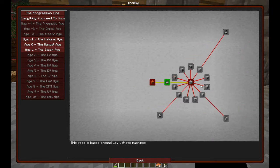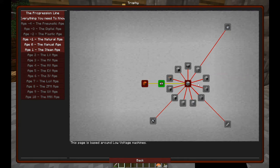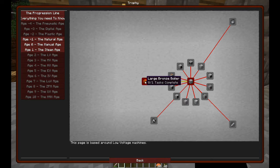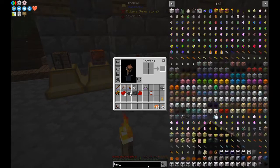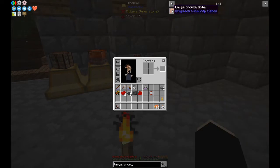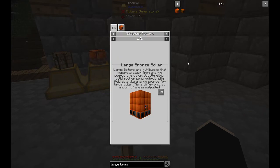This is not even all of it. Pixel posted a picture in Discord today showing the new LV, MV, and HV questlines. We're going to make the large boiler - that's a multi-block structure, 36 blocks. 40 large bronze - solid fuel or high density fluids act as energy source for the large boiler. Tiers differ only by amount of steam output.